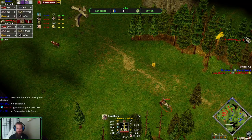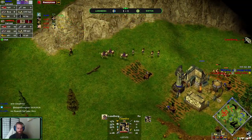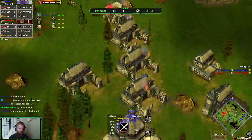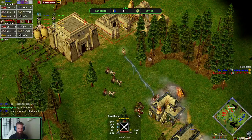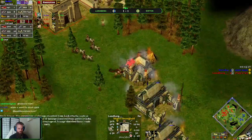Chariot out looking at camels. I feel like this is exactly what Loonberg wants — just distract the army. There's not a whole lot of army that Surtok has right now, but just give himself some time, buy more time. Get his eco up and going, get his buildings out.